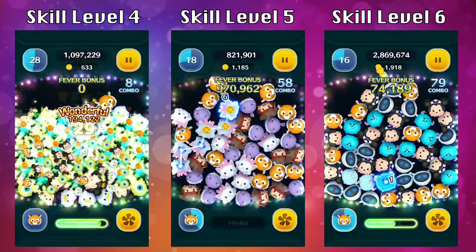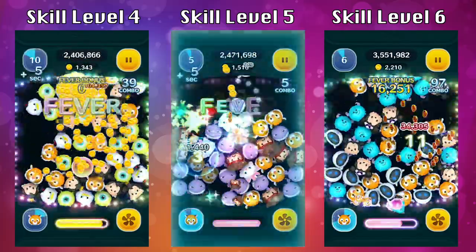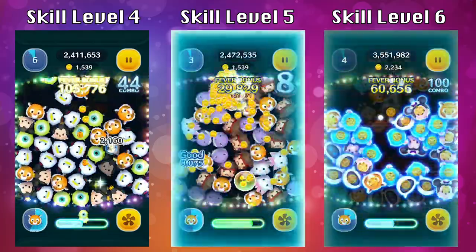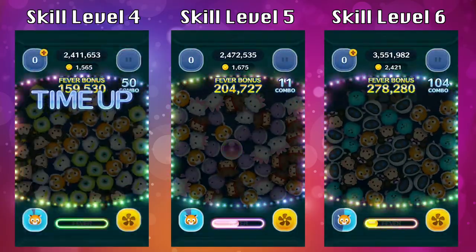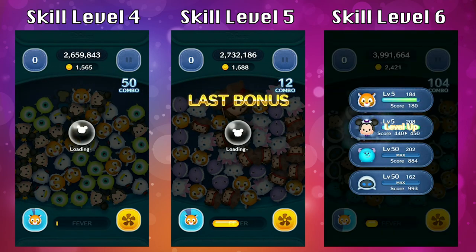I also want to skip to the end of these games to show you the score and coin earning potential for all of these games. As you can tell, he's not going to be great for coins and not great for score either. I wouldn't recommend blowing your coins and spending it all on trying to upgrade Raja. There are going to be better summons for you to invest in. However, if you really want Raja then go for it.